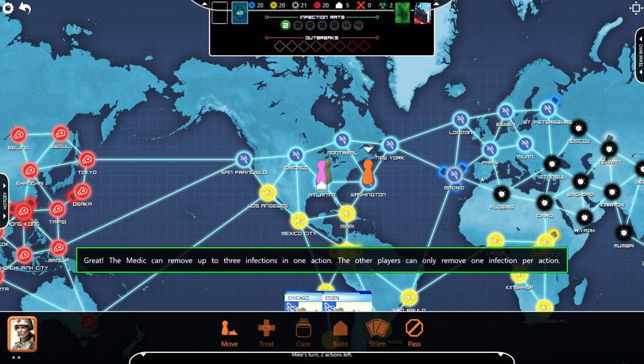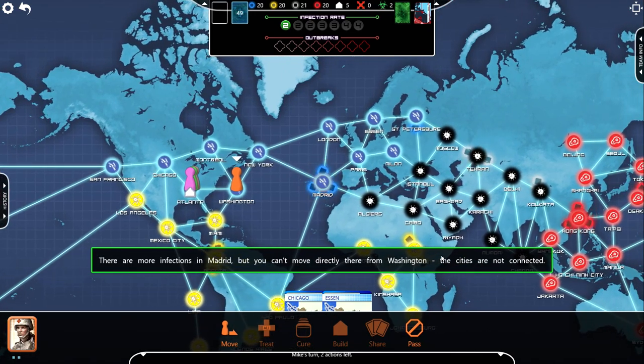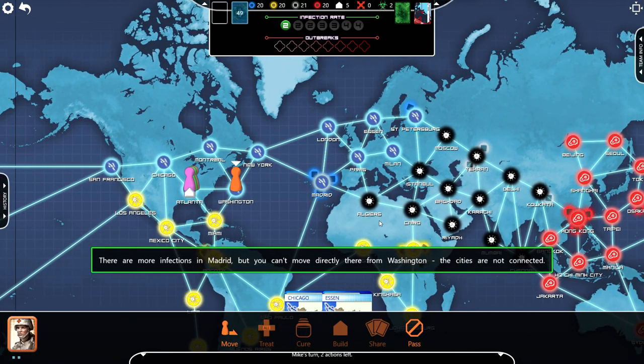The other players can only remove one infection per action. Is that what the cubes were — three infections? There are more infections in Madrid, but you can't move directly there from Washington. The cities are not connected.